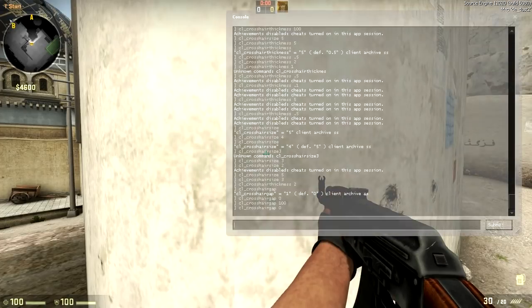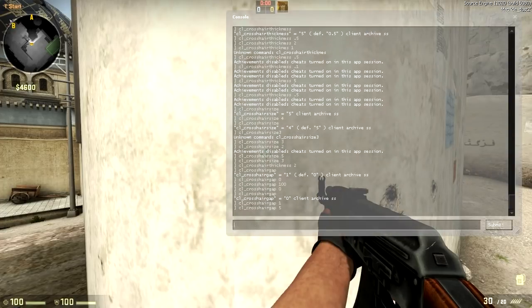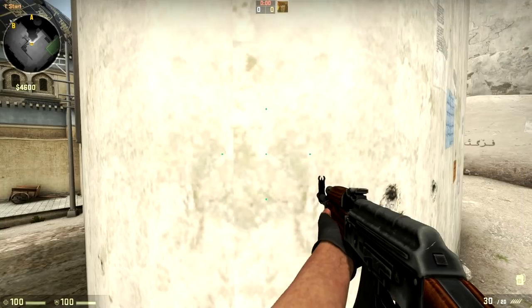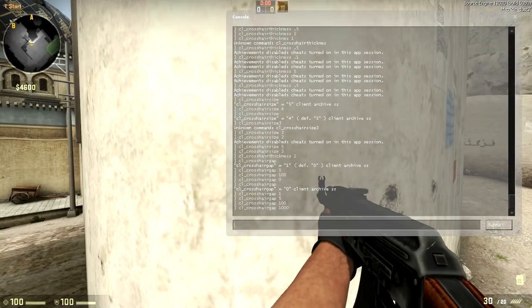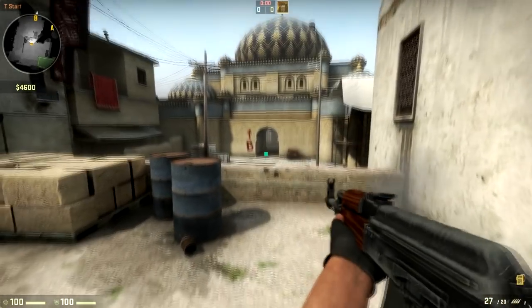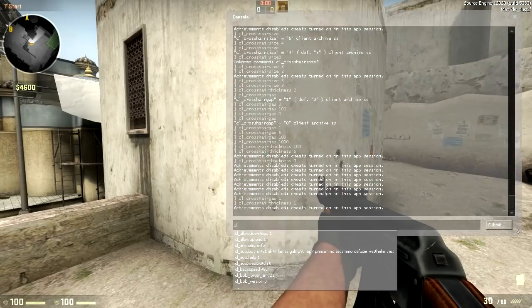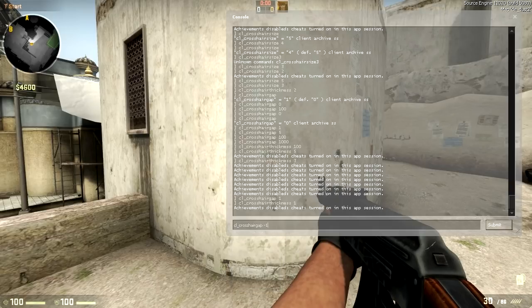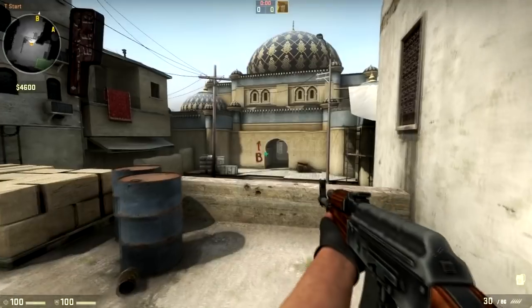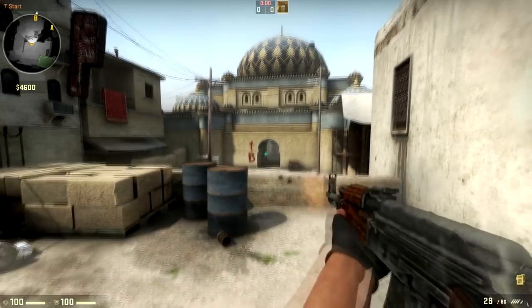Then there's cl_crosshair_gap — mind the gap. This represents the distance the lines are from the center of the screen. It is defaulted to 0. Normally, players will use it at around 1 or 2. If you don't like the lines and would like just a dot in the center of the screen, you can set cl_crosshair_gap to something ridiculous like 1000, then set cl_crosshair_thickness to something like 4 — this will give you a dot in the center of your screen. For spraying, though, I prefer to have the lines visible. If you would like the lines closer to the center for more of a plus-sign look, you can use cl_crosshair_gap set to a negative number. Try cl_crosshair_gap -3 for a very interesting crosshair.